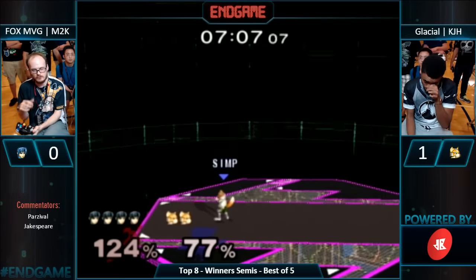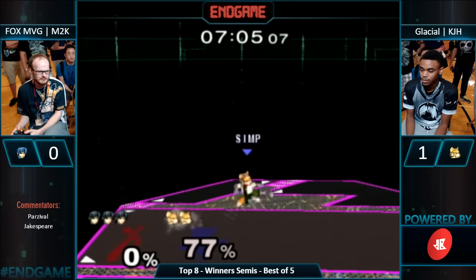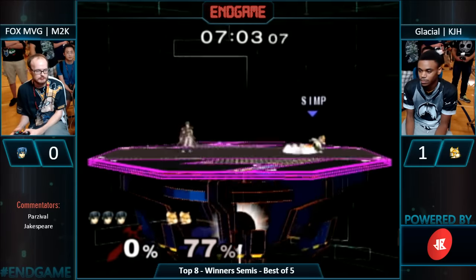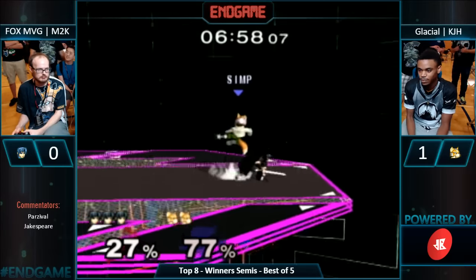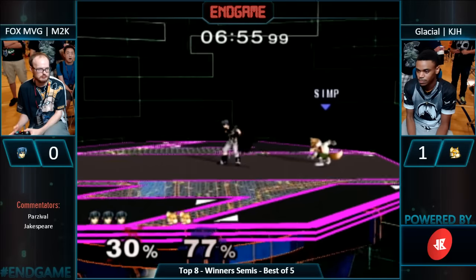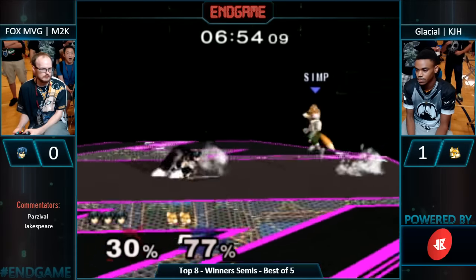Great spot dodge — did you see how fast? He's dropping a lot of edge guards lately. KJH waited and still got that wave shine up smash — that's how far his wave dash was. Waiting is sometimes just the best thing. KJH almost getting that shine spike.